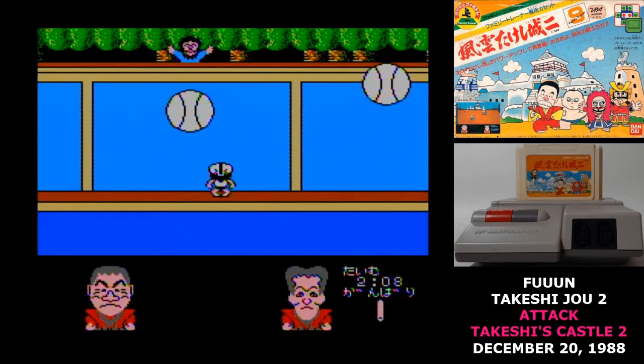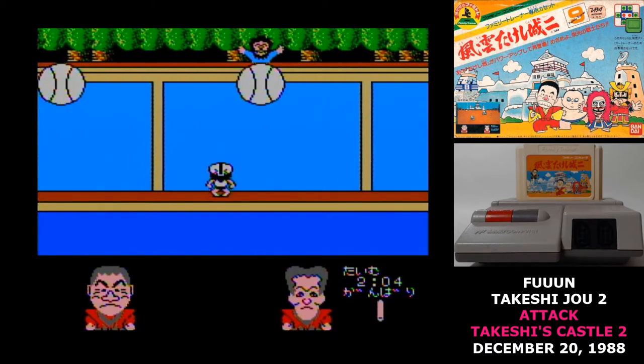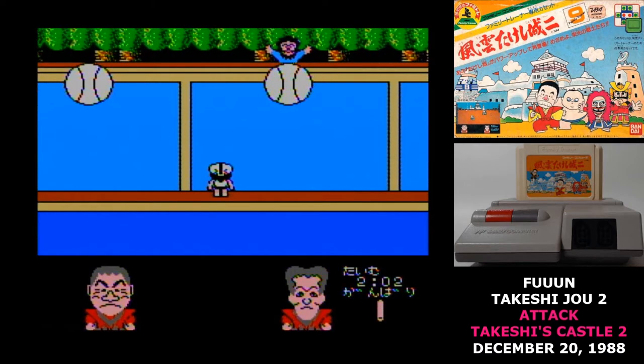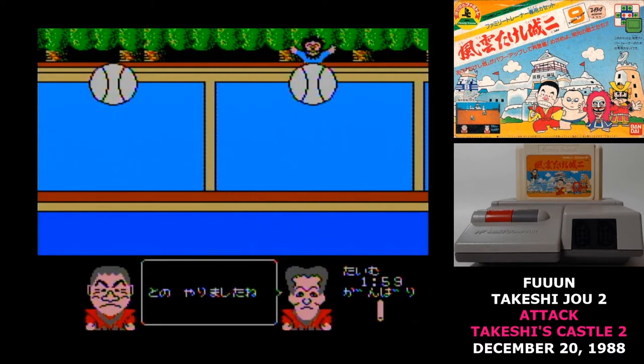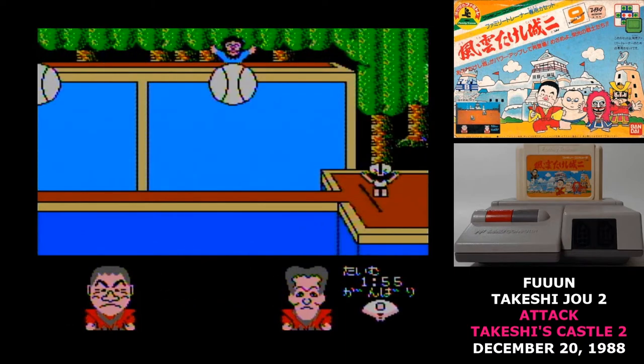Then there's a minigame where you're trying to crab walk across a bridge. You have to take a wide stance and alternate left and right while dodging balls that are being thrown at you. Given how large the balls are, it's tough to get past them.